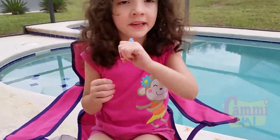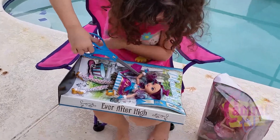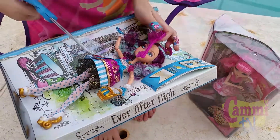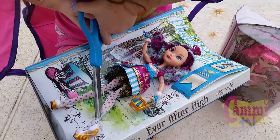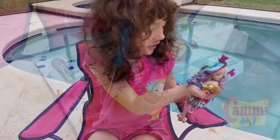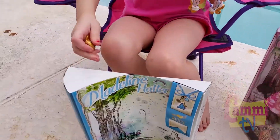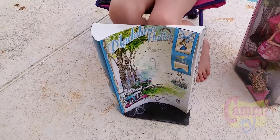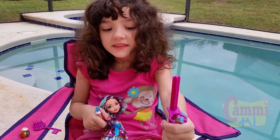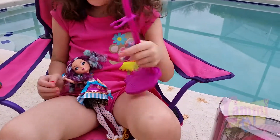Let's get opening! Here's the daughter of Mad Hatter now. Here's the book. Here's her little teapot. And here's the hairbrush key. It comes inside the box, so you have to cut the box. It goes around the waist.